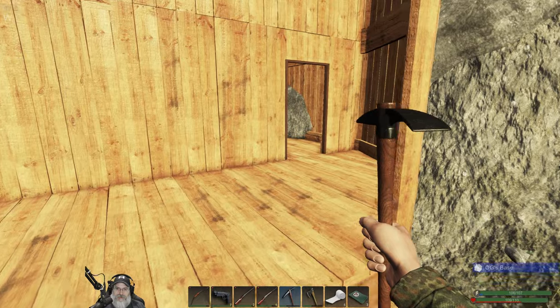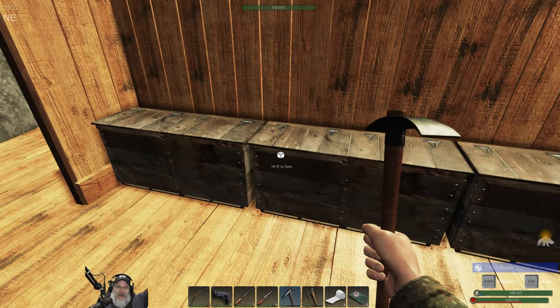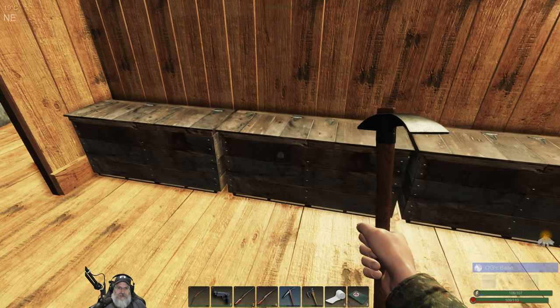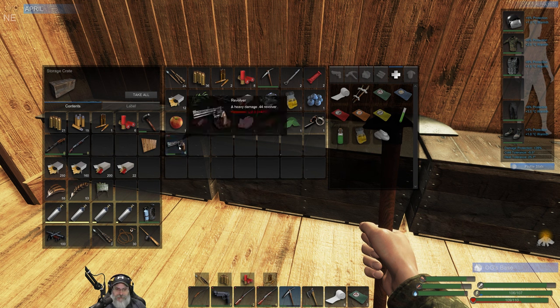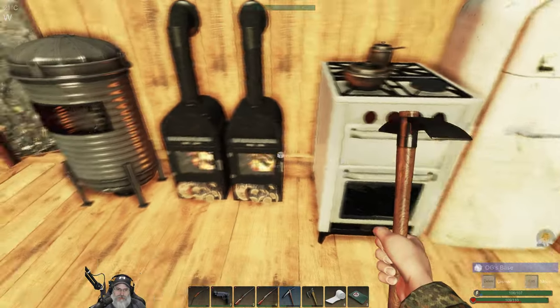Last time I went down to the cave I took all my stuff with me, which is not a good idea, because if we die down there you're basically losing everything. So what we are going to do is take our most upgraded weapon only. We're not taking anything else down there, because we want to minimize our losses should the worst happen.